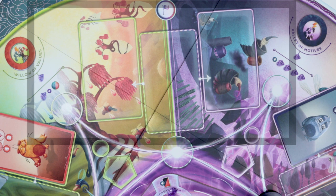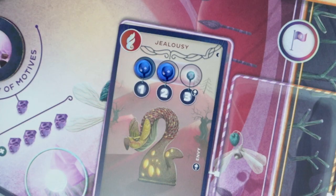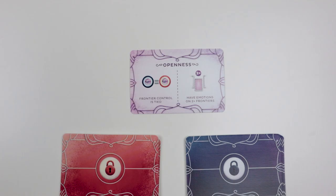Frontier first. These triads influence the frontier — this part's super simple. If you have an emotion card on it, then you control this frontier and you put a frontier control marker on it. If your opponent has an emotion card on one of these triads, then they control it. If you tie for control, the person with more intensity wins, but if both players' intensities are equal, then no one controls the frontier.